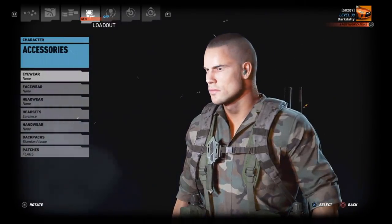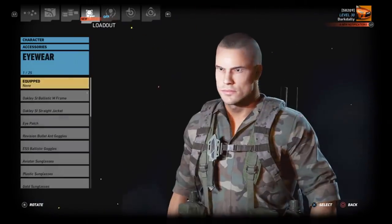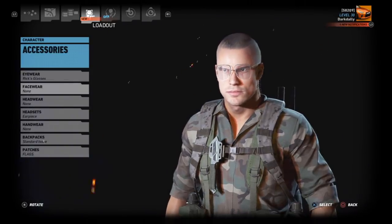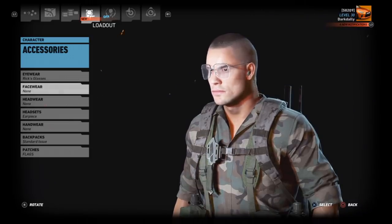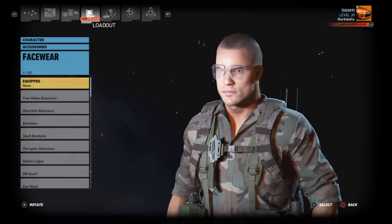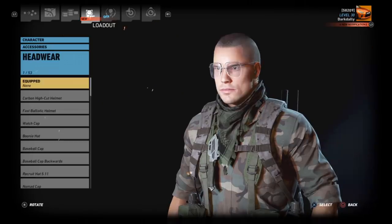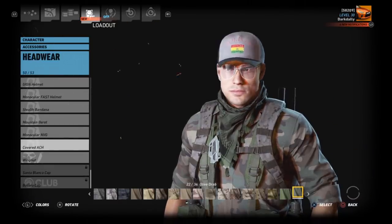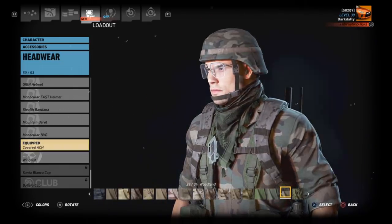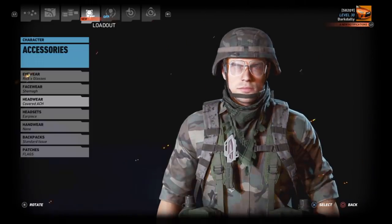I wear glasses so I'll put some glasses on my guy — they do issue those dorky glasses in the military. For facewear, none, but let's put a shemagh just to dress it up a little. For headwear we're going to use the Covered ACH in woodland — they were woodland colored. Trying to remember if they were green or woodland, but woodland looks right to me.